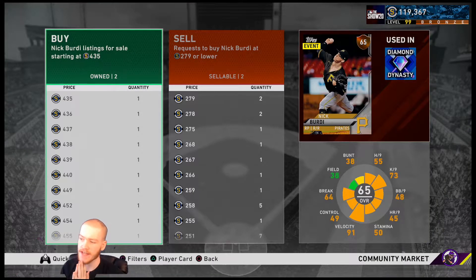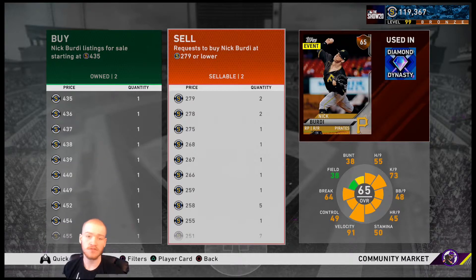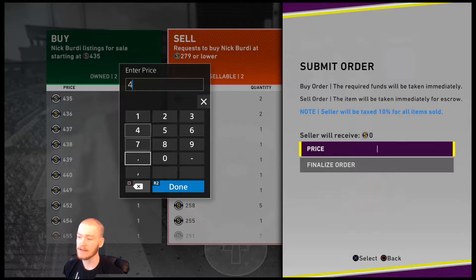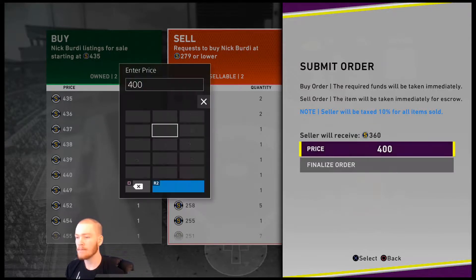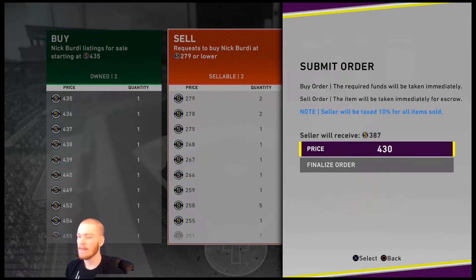This card right here is a perfect example of one you can flip. A lot of people in my stream ask how to flip cards and make stubs. Take Nick Birdie — if I buy him for 279 and sell him even for 400, that's almost 100 stubs I'm making every time one of these cards sells. Bump it up to 430 and that's over 100 stubs per sale. My method isn't about flipping giant cards with high risk and high reward — it's doing it consistently with a large amount of transactions.